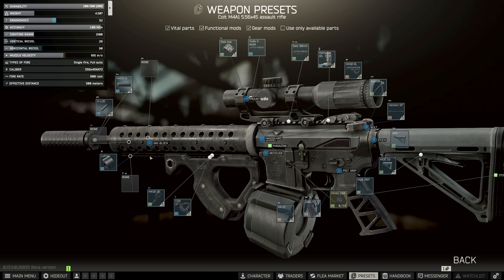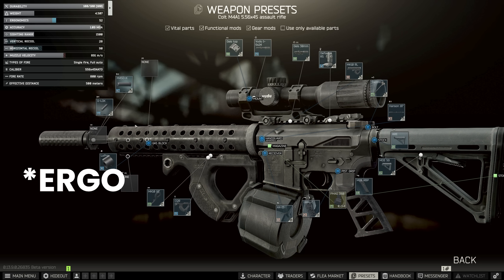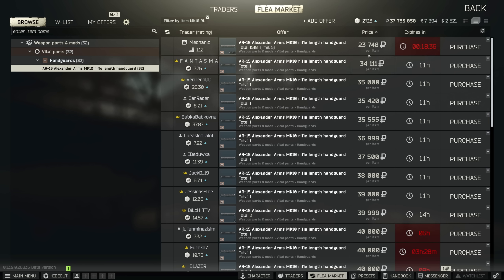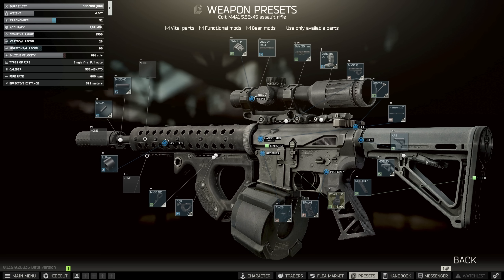The Mark 10 also has a built-in place for a laser or light at the front. Unfortunately you can't put on front irons, so you lose some recoil compared to the SAI, but this version gets us to 52 ergonomics and 28 vertical recoil. If you can actually buy the Mark 10 at only 23k, you're saving 50,000 rubles for the sake of about five ergonomics — and this is still eminently usable.